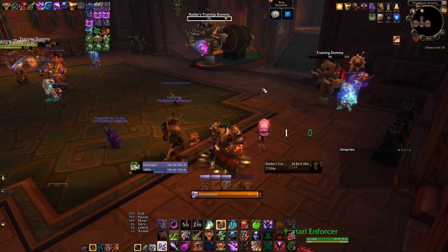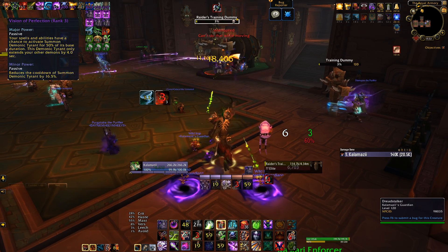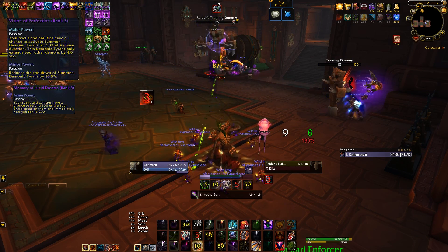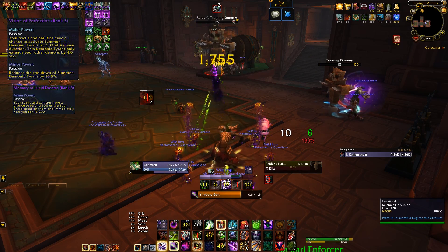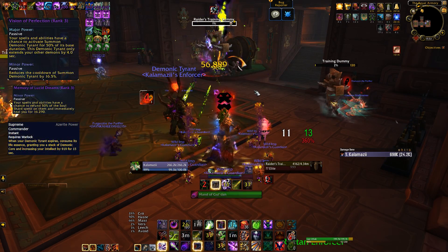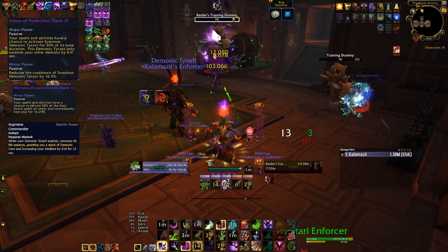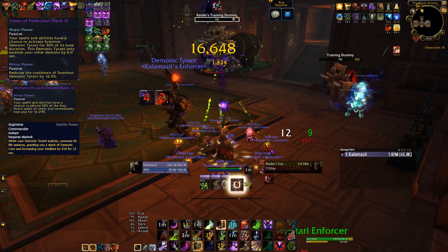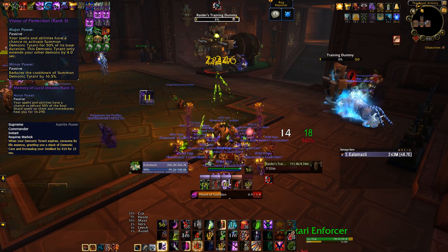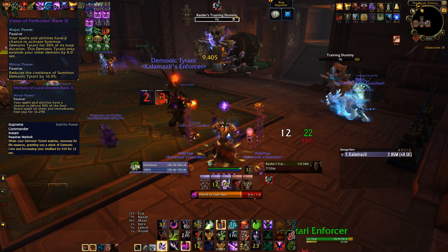Finally, we have Demonology — I saved Demo for last as it is certainly the most broken of the three specs currently on PTR. Unlike Destruction and Affliction, the Memory of Lucid Dreams minor essence is indeed active for Demo, which only helps it feel even more broken while also fueling random Demonic Consumption-based Tyrant procs. I am not wearing any Explosive Potential pieces, because of the Supreme Commander Azerite trait. You get a full 15-second Supreme Commander buff — about 1,100 intellect per trait at item level 420 — every time you proc a Demonic Tyrant. Over multiple three-minute sims I was sitting around 30 to 35% uptime on that buff, which at three stacks amounts to about 3,300 intellect, or the equivalent of about 13 intellect flasks. With the five shards given plus Soul Conduit and Memory of Lucid Dreams, it seems like you rarely even have to cast Shadow Bolt.